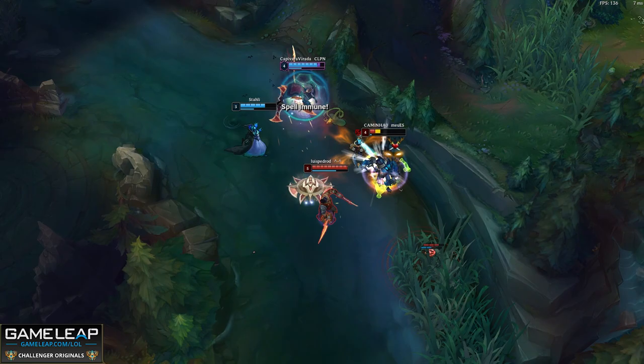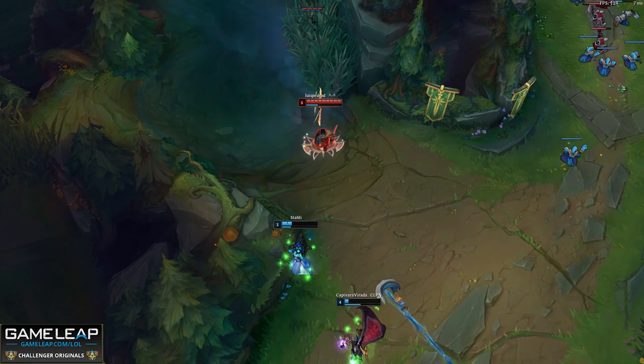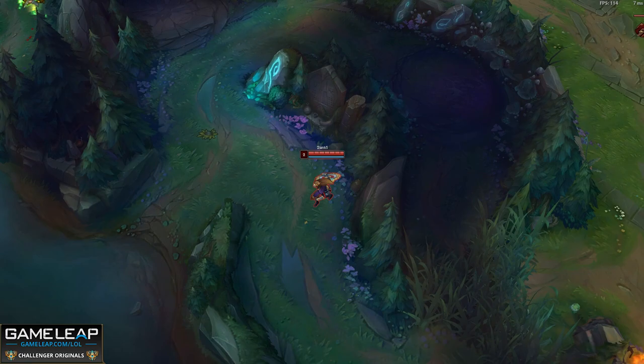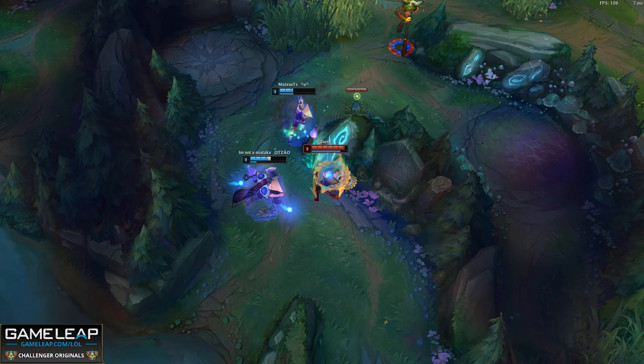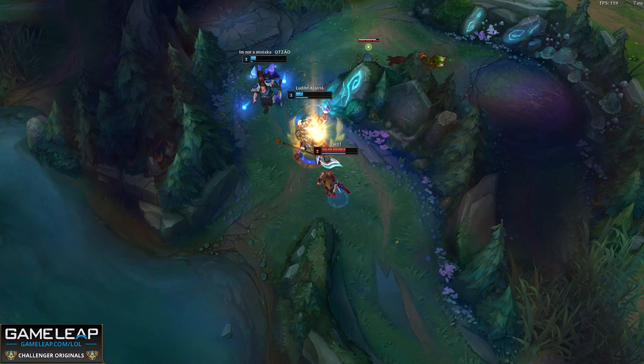If you play against somebody and they absolutely destroy you in lane or later on in the game, this is actually the best time for improvement. Try to add the player if you can and ask questions about why they did the things they did. If the player is being toxic, it's better to just avoid them and try to look at the play yourself. You can rewatch the game from their perspective and try to see the small differences between your play. What did they do better that you didn't do quite as well? This is your best shot at exposure to elements of the game that you might not even know exist.